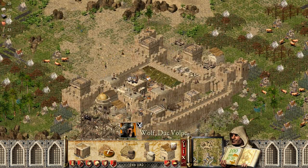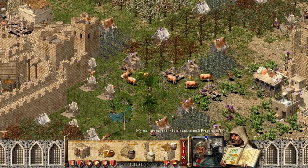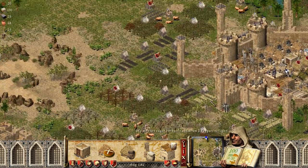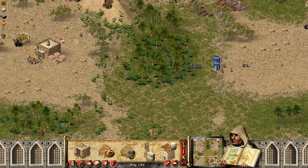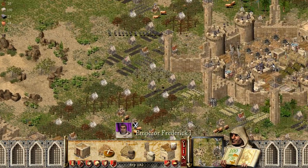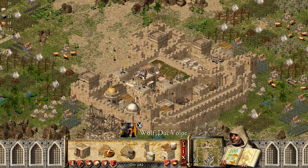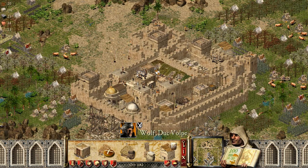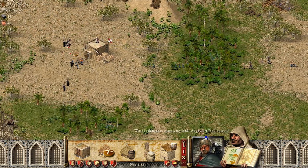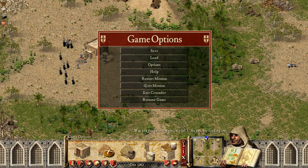Category 3 defenses are massive — thick walls, lots of towers, lots of siege weapons. There's no way you're getting through easily. They attack faster and build faster than lower categories. This is the best defense I've seen so far. Early attacks are already incoming, and I'm dead. That's category 3.